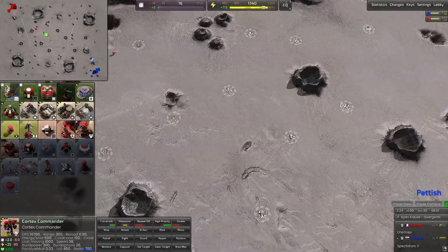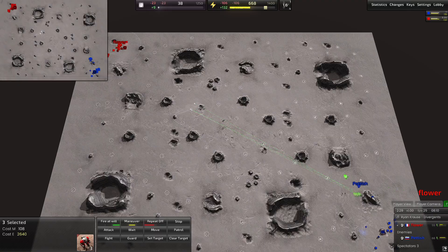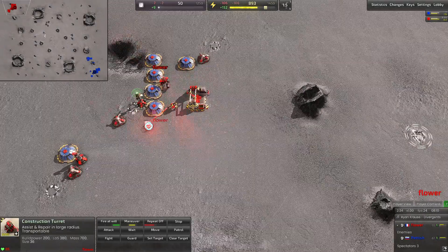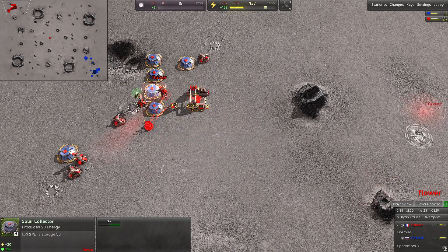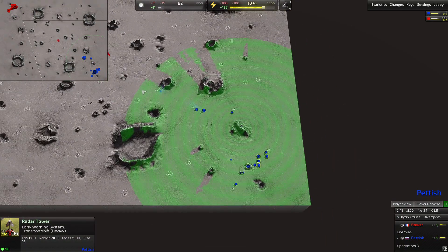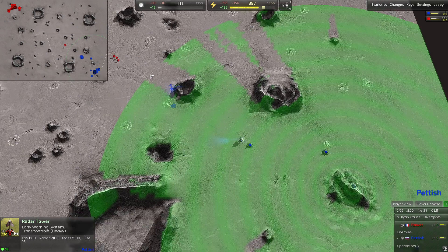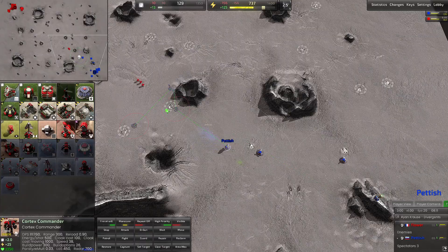I always like to see how Flower is going to adjust his play to these vehicles — whether he deviates or chooses a different direction. And immediately Petish goes to a construction turret — interesting, just sitting on 150 power income. He starts his first construction turret right next to his main base. Look at that position — really great placement, offers really good coverage with minimal interruption from this little plateau.